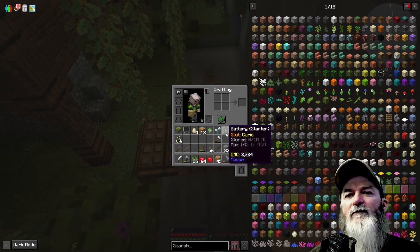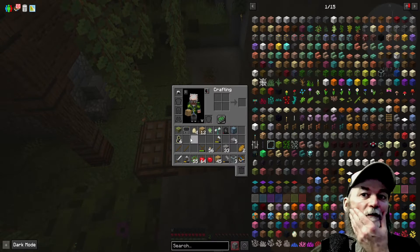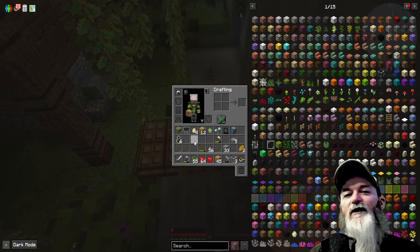Battery starter — oh I got a battery and it's dead. I got some more eggs. Pretty soon I'm gonna start... a chance cube? No, I'm not doing any more chance cubes in my base — that was a one-time thing.